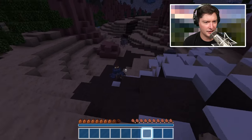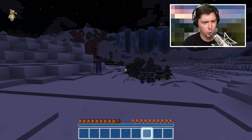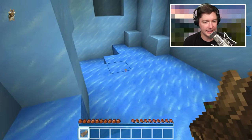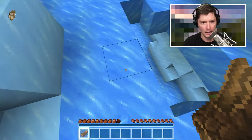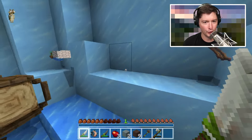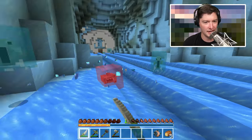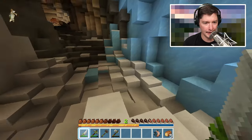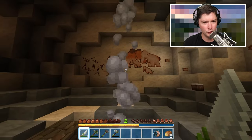Oh my gosh — it's a pillager! I died. Okay, we just gotta get back over there. There's crabs — get out of here crabs! I still don't have any stuff. I'll have more control if I just walk the path instead of using the boat. The boat is what did me in — you still take fall damage in a boat. That murdered me.